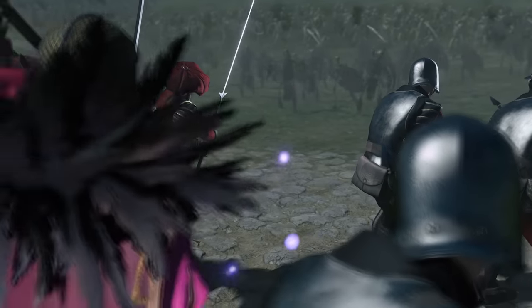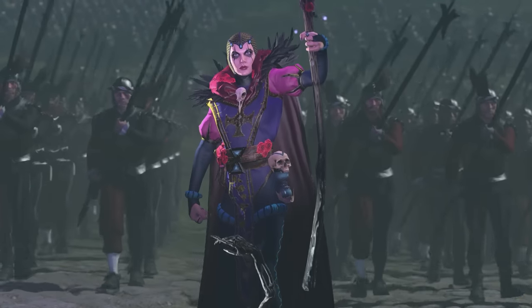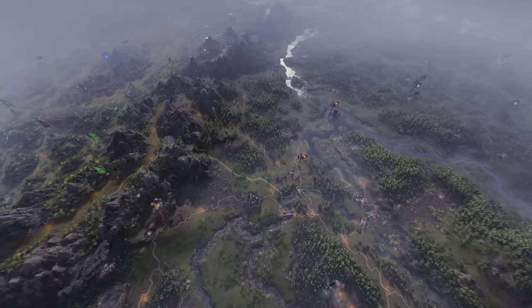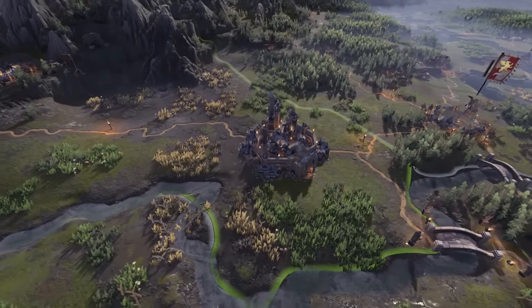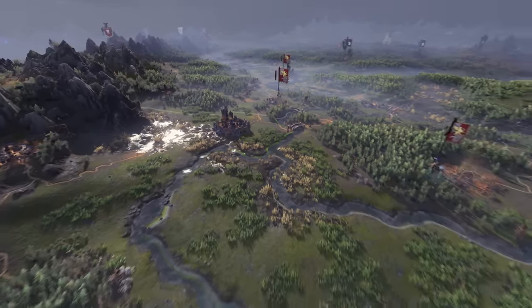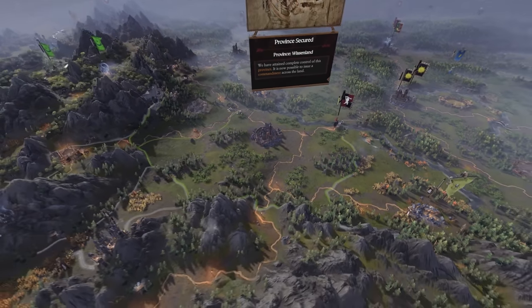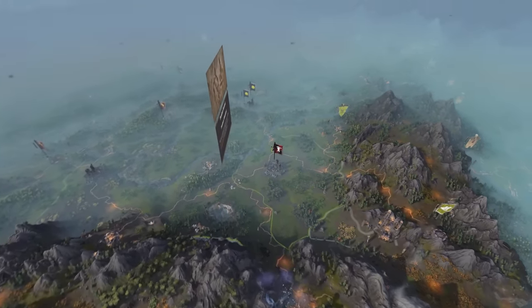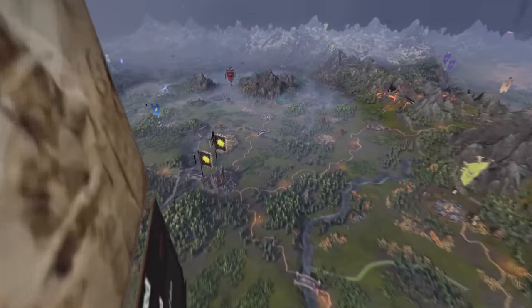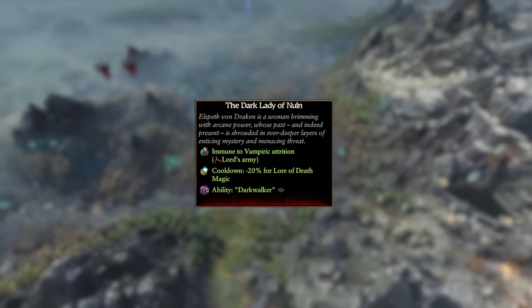Her name echoes throughout the lands of the Empire, her story shrouded in mystery. Elspeth Von Drac is our seemingly ageless personal protector of the Empire — not that anyone believes her of course. Her starting location lies in the heart of Whistenland and Nuln. We're jumping into turn 5 of our Immortal Empires campaign, where the severed rags of our homelands have been sewn back together. We've no immediate threats around us, so we begin targeting the undead land in the east, beginning an expedition over to Sylvania. It helps that Elspeth receives no attrition from vampiric corruption.